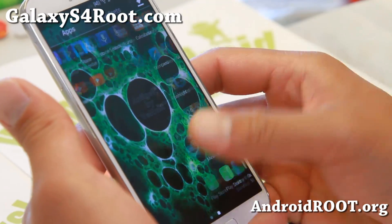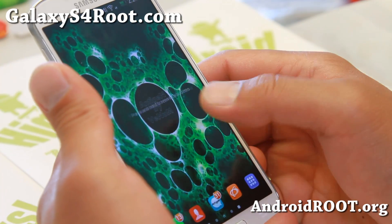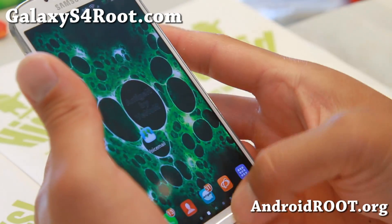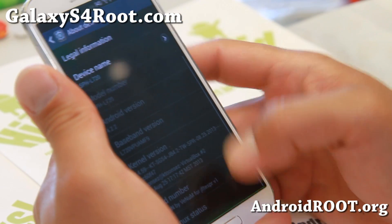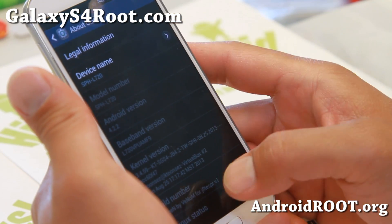It comes with a modded launcher and app drawer. Since this is the first version, it doesn't have a ton of features, but it's going to have all the features you need to get your phone working as a daily driver. It also does come with the latest NF9 firmware from Sprint, and it is based on that.